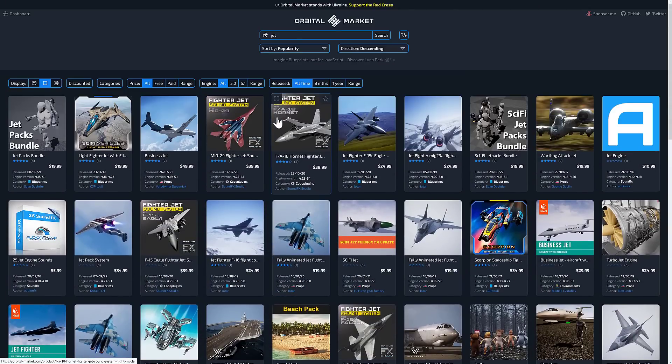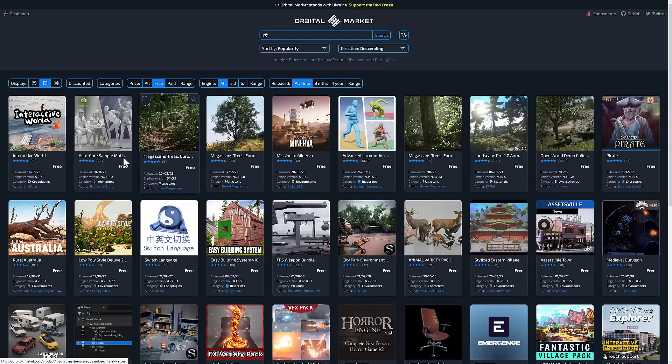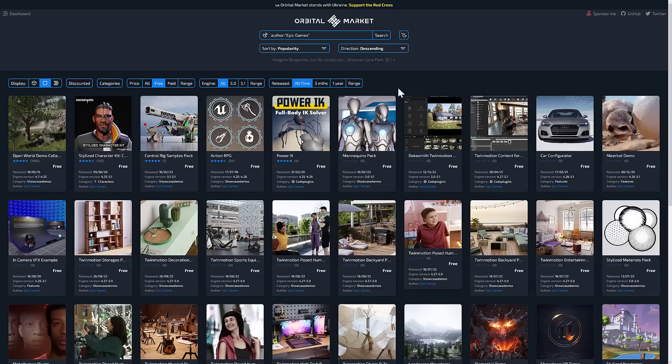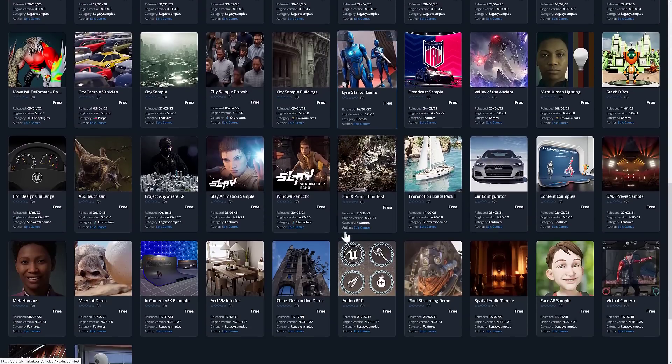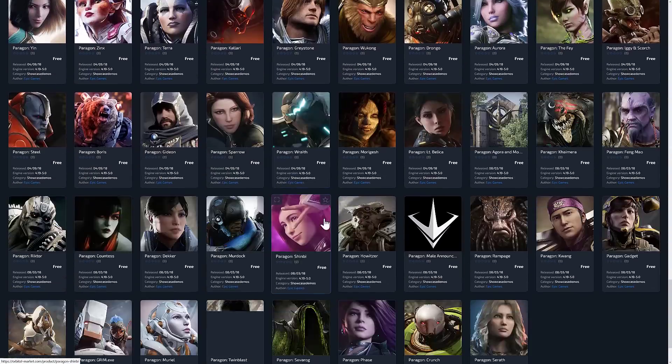Another cool thing you can do here, and this is quite useful for me in case I missed something — I'm going to clear out that search and go here for free. Let's do free by popularity and search — not just for jets. You've got the Quixel Megascans stuff and the Epic Games stuff. So here, this is all of the Epic Games stuff that is currently free. It's a very handy way to drill in and see the stuff from an individual publisher so that you know you never actually missed anything. Also, it's an infinite scroll, so if you're looking for the free stuff, this is a much better way to discover the full extent of free things on Unreal Engine.